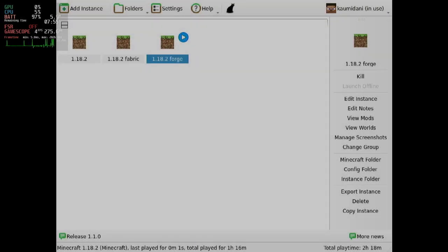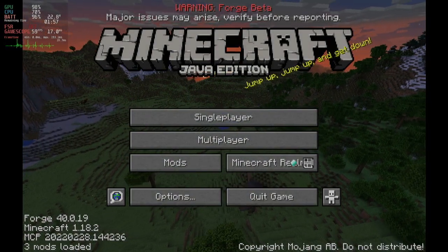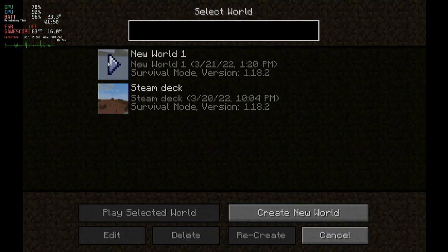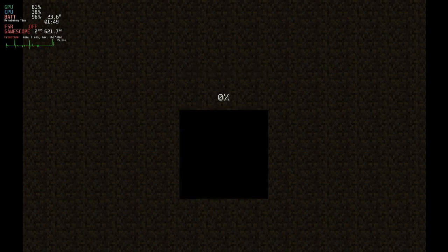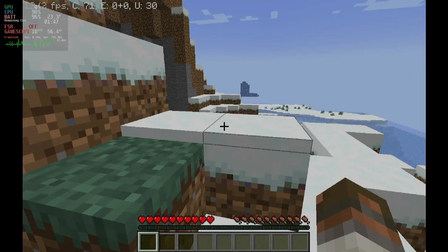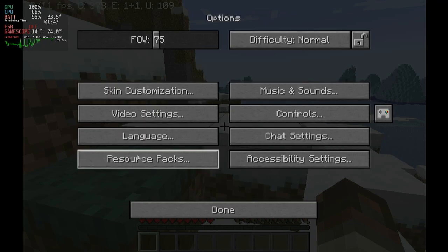Hello guys, welcome to a new video. I wanted to compare the performance of Minecraft across different configurations. This first one is using Optifine, which usually works really good, but I found that in the Snow biome it works really really bad. You can get maybe 20-30 FPS, so I wanted to show you this exact world also with Fabric and Sodium, and also in vanilla Minecraft.